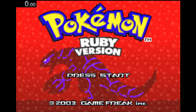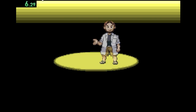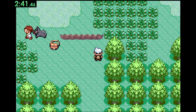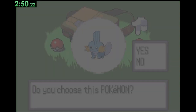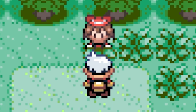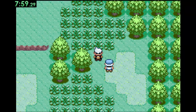Moving on to our next console, we open up Ruby on the Game Boy Advance. This and Emerald might stir up a little controversy, but when you're playing 23 different games in a week, you take what you can. After hopping out of the van and setting our clock, we head north to find Professor Birch being chased by a level 2 Poochyena. We don't judge the weak around here, so I'll help him out. I choose Mudkip, save the professor, and head further north to fight his daughter.